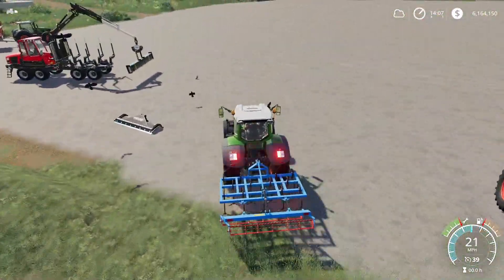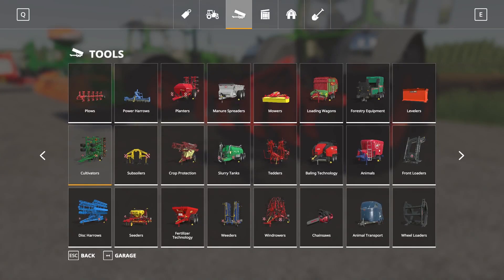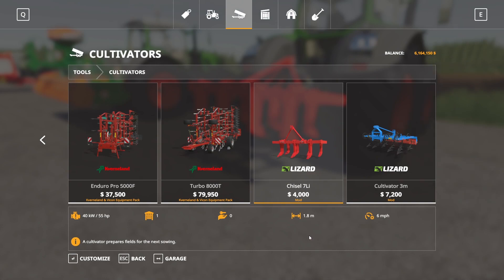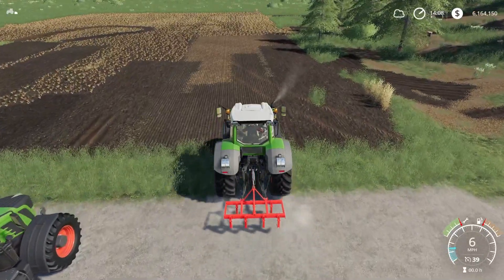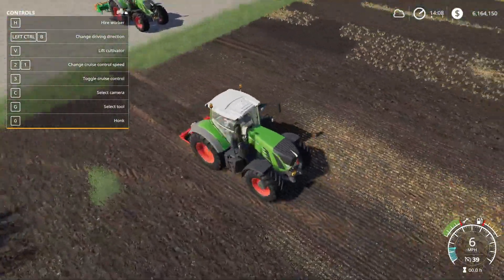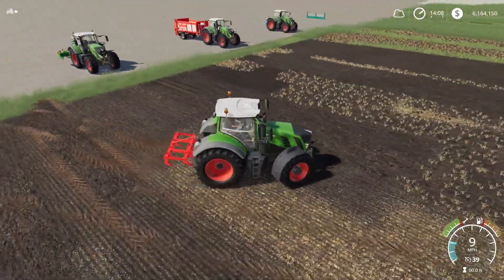Next up we have the Chisel 7LI by Yagi's Modding. 4.52 megabytes to download, all platforms, six slots on console — quite a lot compared to the cultivator's two slots. It's a 1.8-meter working width cultivator running at only 6 miles per hour, which is 3 mph less than the others, and 55 horsepower required. Main color can be adjusted. It will cultivate at 6 miles an hour.